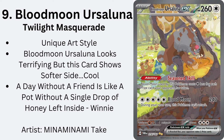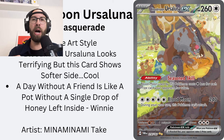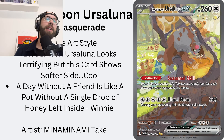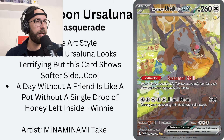Blood Moon Ursaluna — hold on to your pants. Unique art style. Ursaluna's in the background, we got a Munchlax, some cute flies up top. Look at this blue arrow. If you see a Blood Moon Ursaluna in public, that is absolutely terrifying — but this is a different vibe. It's grabbing honey; it's a softer, family vibe. 'A day without a friend is like a pot without a single drop of honey.' That's Winnie the Pooh, and it's very relevant here.